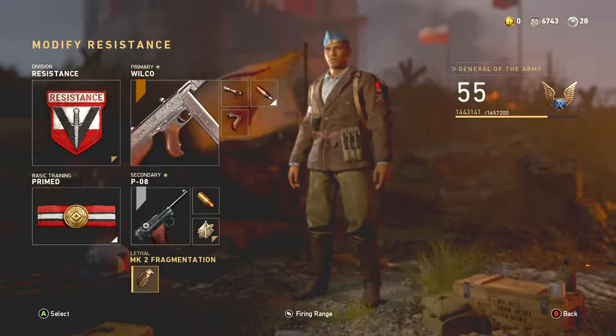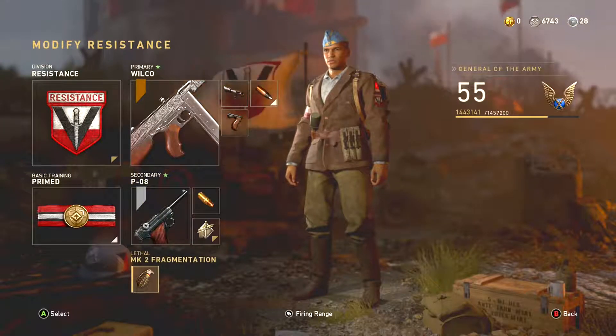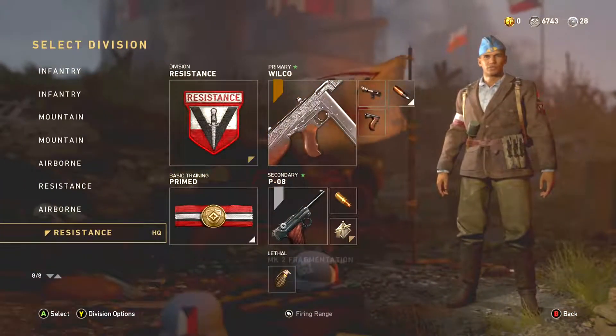Then you've got the new pistol, which I have not picked up or seen yet. It looks so cool — the nine millimeter. And then you've got the new melee weapon, the combat knife. It looks really nice. I want to get it so badly.